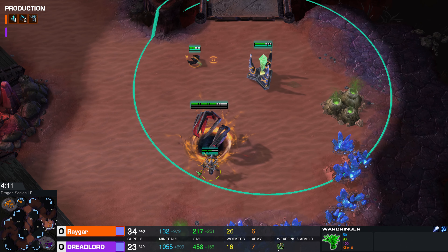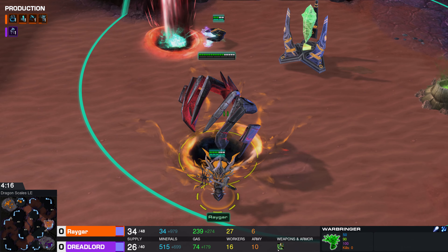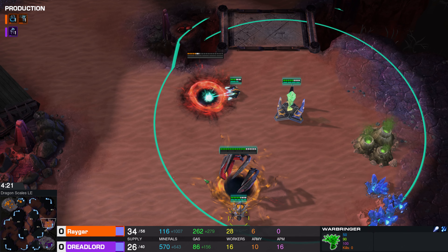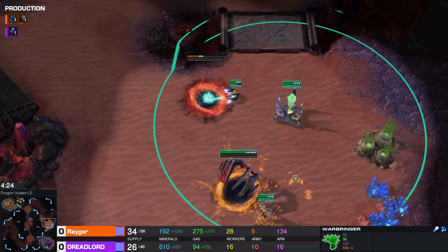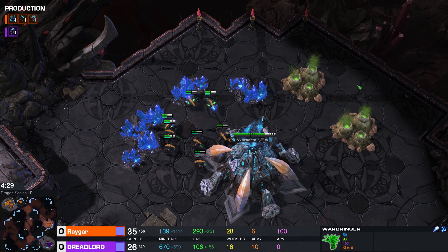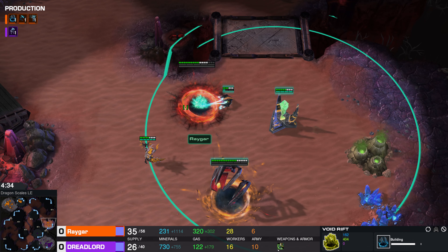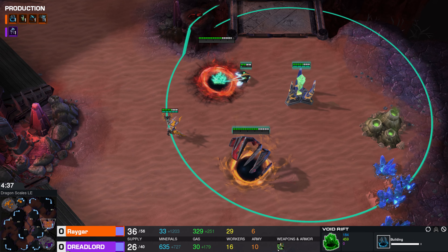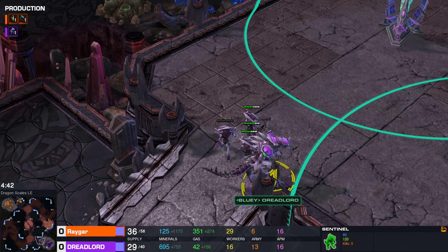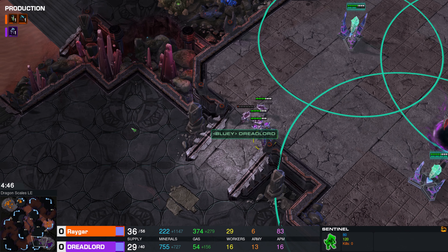We have more Warbringers on the way. It looks like Rhaegar realizing what he should be doing — it's possible this Void Rift was rallied to the main base, and maybe that's why he sent one Warbringer out on its own. Let's take a look at the workers right here: 28 workers to 16 in favor of Rhaegar. So even though Rhaegar's going for a pretty high commitment build, building another Void Rift on top of this, he's really not that far behind. We have a Sentinel right here — as far as I know, it's a melee unit.